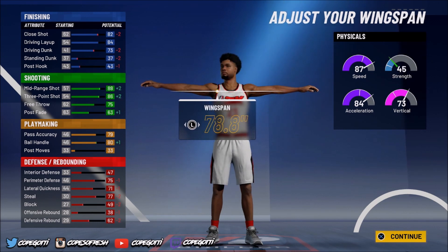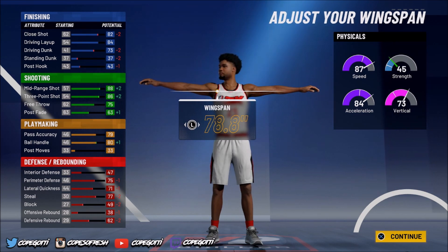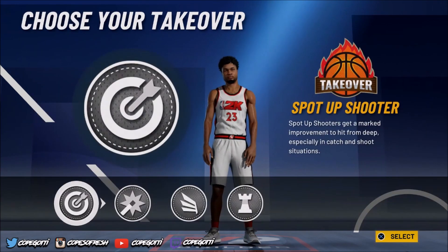We're going to go down to 78.8 wingspan. You know what I'm saying — you got an 86 three-ball but you still get your 80 ball handling. When you get to 99 overall you're going to have 85 ball handling, so you'll be able to dribble and do all that. While you're maxed out at 85 you can still shoot, go to the paint, play defense — I think that's a good wingspan.